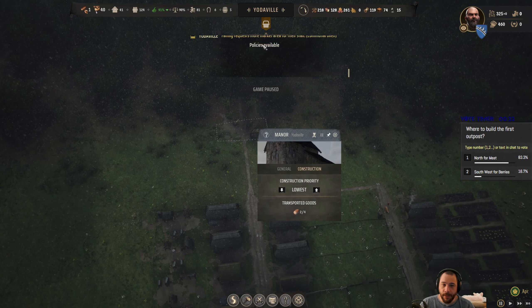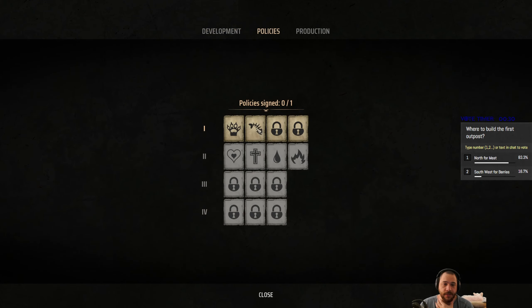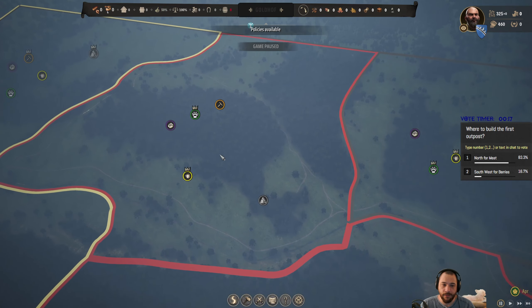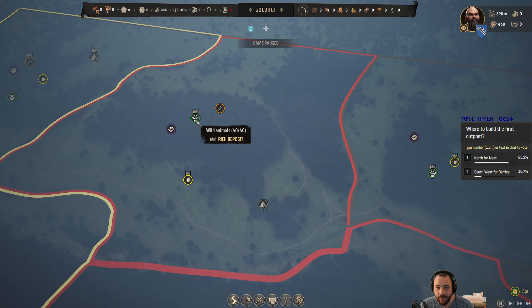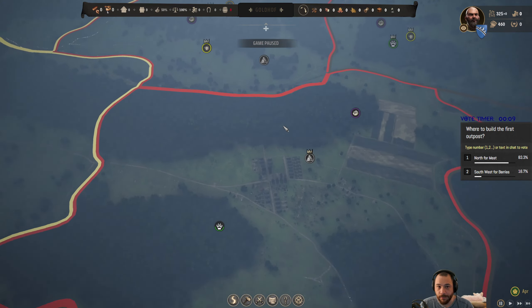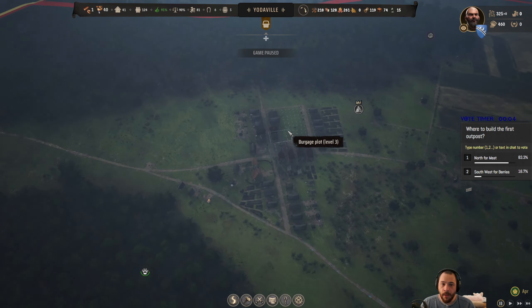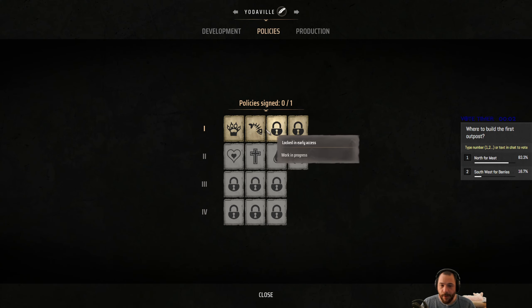With the manor built, I also gain access to policies. So 'hunting grounds' — wild animals on rich deposits breed twice as fast. This policy would be very useful for Goldhoff because they have a rich deposit of wild animals, but I would need a manor up there to be built to take advantage of that — the policy is only for their own region. The other policy is that they don't eat as often. And north for me — got it.